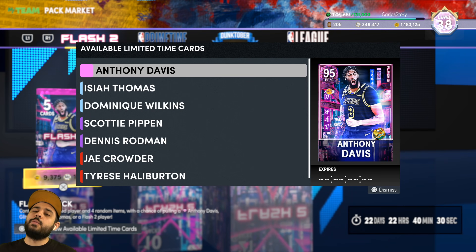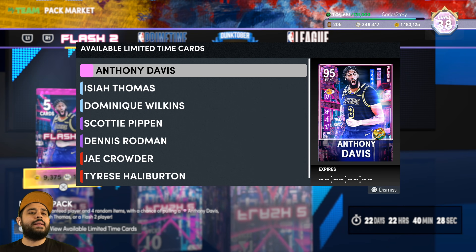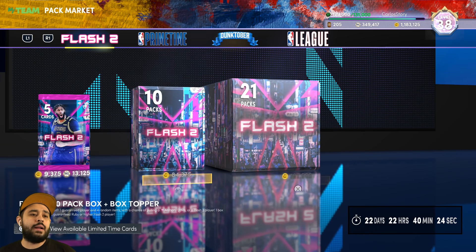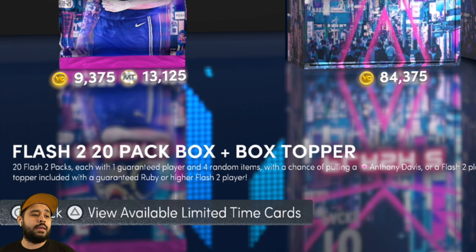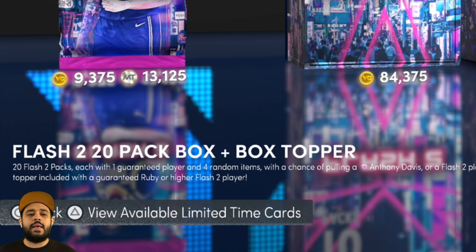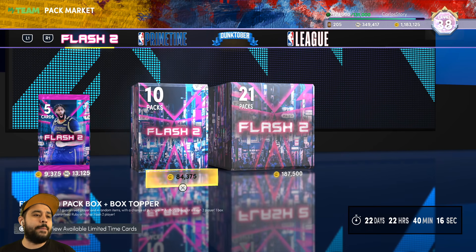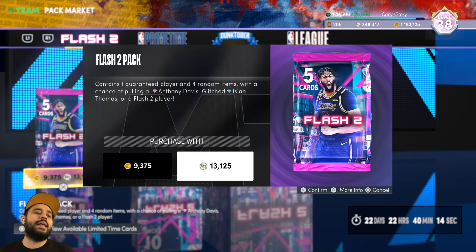We gotta go all out and pull pink diamond Anthony Davis. We got a lot of VC, we're ready to go, and we got some toppers in these packs. A topper is basically an extra pack - it guarantees you a ruby or higher. So if you're ready, I'm ready, let's get right into it.